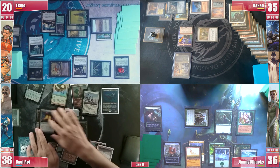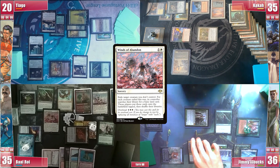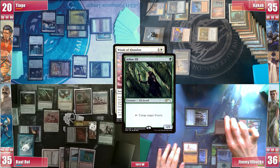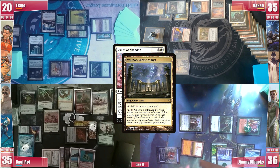Baal untaps and pays for the Remora, as he has plenty of mana. He takes 3 from the Crypt and draws. He finds and casts an Overloaded Winds of Abandon. Tiago and Kaká pass priority and Jimmy activates Nykthos for 6 green mana. He still untaps it with the Arbor Elf to activate it again, for a total of 10 green mana, and then uses Deserted Temple, untapping Nykthos and going to a total of 15 green mana.